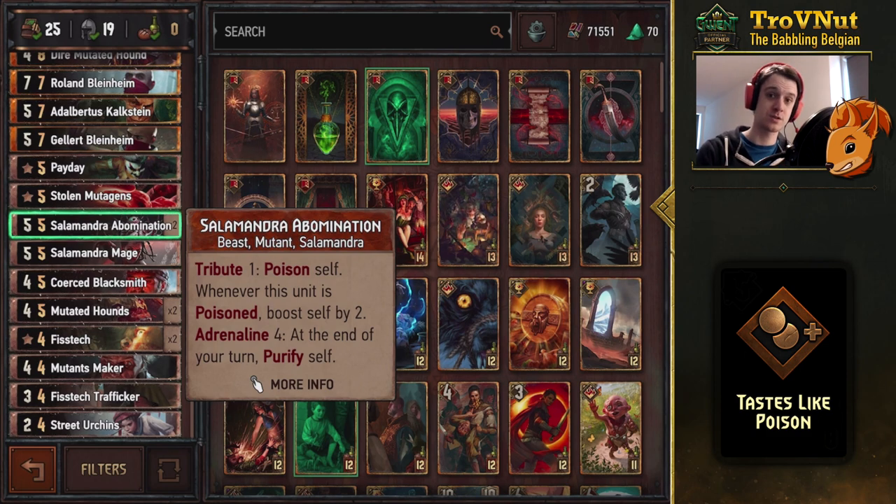The crux of this deck is the Abominations — very cool cards. For tribute one, you poison yourself, which doesn't seem useful until you look at its passive: whenever this unit is poisoned, it boosts itself by two. With the adrenaline ability, if you only have four cards left in hand at end of turn, it also purifies itself, so you can keep applying poison and boosting by two each time.